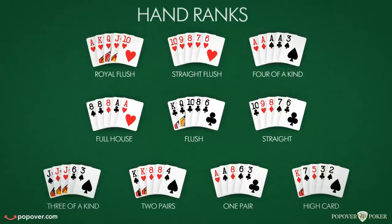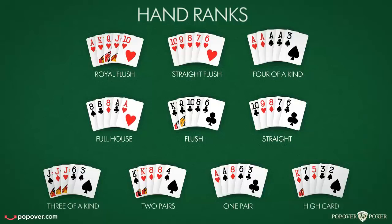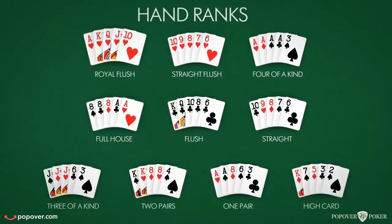A flush is even stronger than a straight and is made with any 5 cards of an identical suit. The next strongest hand is a full house, formed by 3 of a kind plus a pair. The highest and least common hands in Texas Hold'em are 4 of a kind, straight flush, and royal flush respectively.